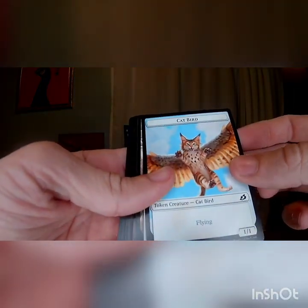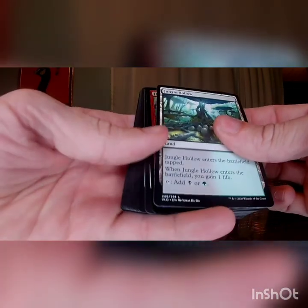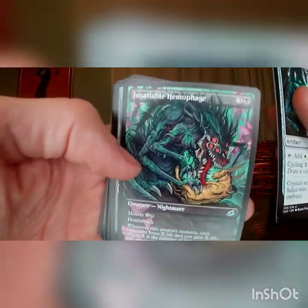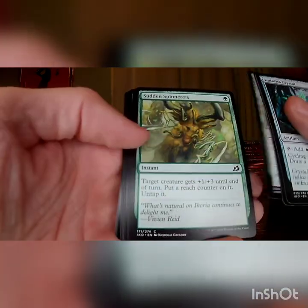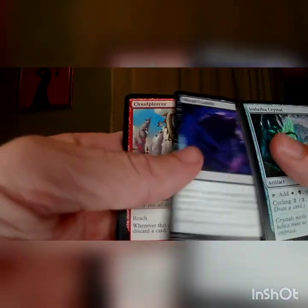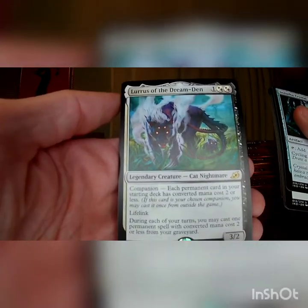Cat Bird Token — I already feel like a winner. This is a great token. It's a cat, it's a bird. There is a foil — foil to the back, rare to the back. Got Nendatha Crystal, Flourishing Fox, Insatiable Hemophage alternate art looking really cool, Mysterious Egg, Sudden Spin Ritz, Solid Footing, more Crab, Granite Healer, Forbidden Friendship, Blood Curdle, Cloud Piercer, Dead Weight, a Foiled Frenzied Raptor, and a Loras of the Dream Den. Lots of good cycling cards in that pack — a friend of mine does a cycling deck that uses a lot of cards we went through there.